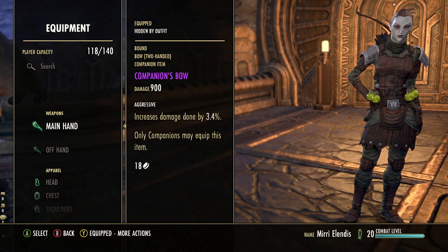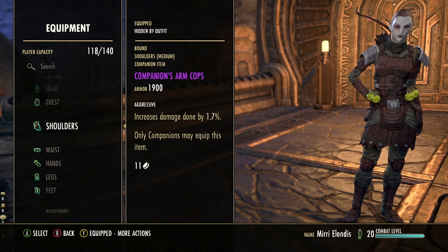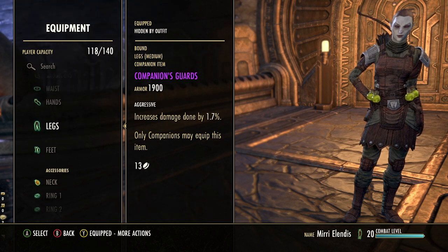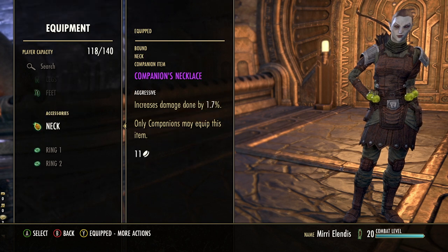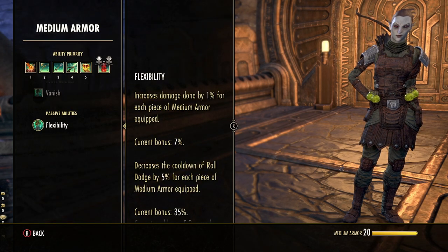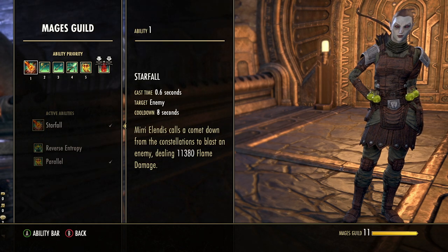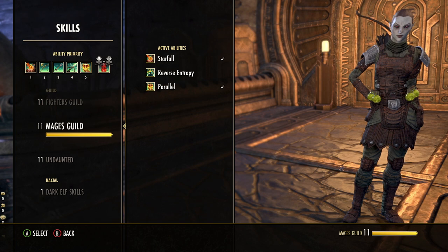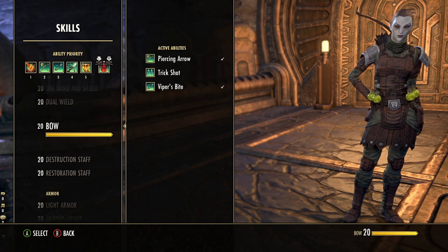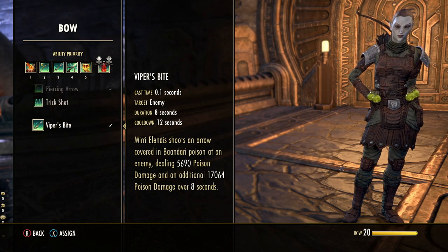For the bow DPS build, you're obviously running a bow with the Aggressive trait, which increases damage done per piece. Medium armor is the best choice — the flexibility passive increases your damage done by 1% per piece of medium armor equipped, double what you get from light armor. Jewelry should use as many Aggressive pieces as you can get. For damaging abilities: Starfall from the Mage's Guild skill line does as much damage as her bow abilities and has a very short cooldown. Piercing Arrow is your Snipe-like ability with an eight-second cooldown. Viper's Bite provides upfront damage plus damage over time.